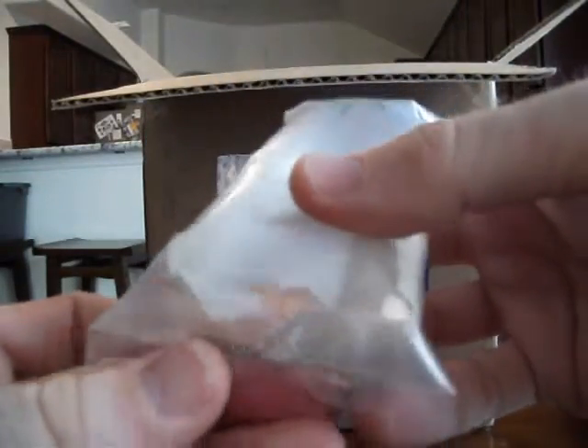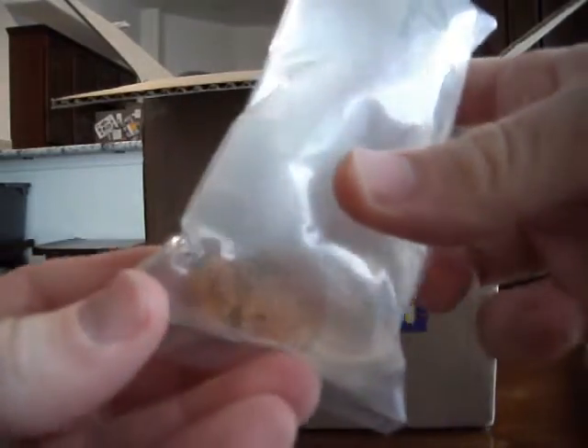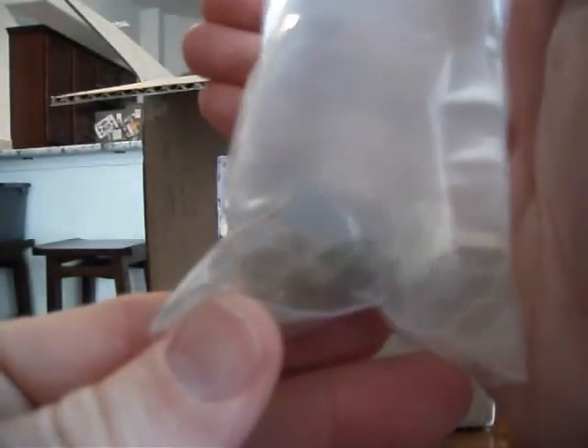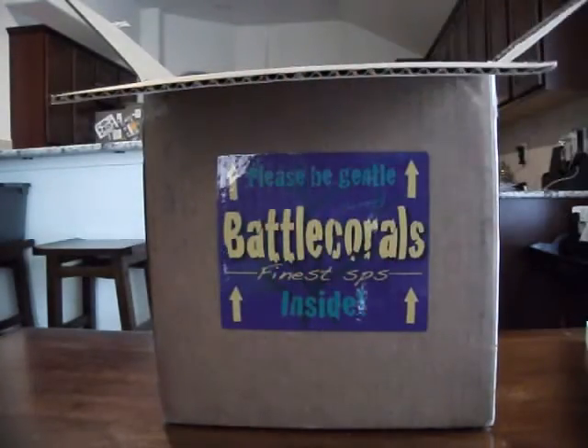This is a Starburst Monte Cap. So it's orange with yellow polyps. If I hold it like this you can see a little bit better. And it's off the plug, which is fine because I'm going to put it elsewhere — not on the plug.